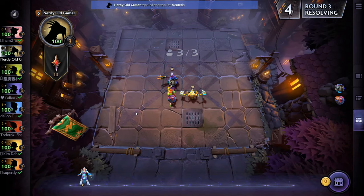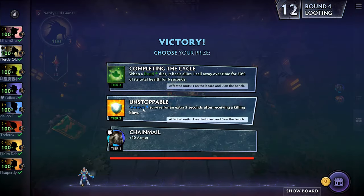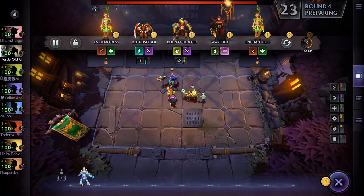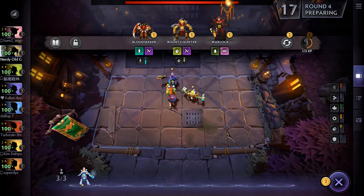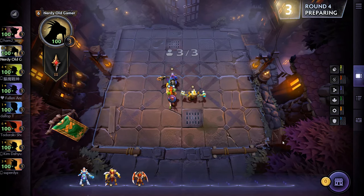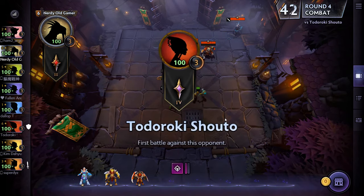Don't really want to go Assassin. Let's grab those warriors. Maybe get at least two Scaled. Oh, Enchantress level two — I'll take that. We'll grab those two for now and just see what happens.